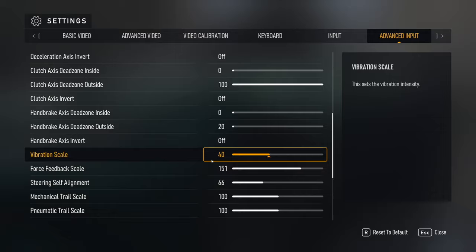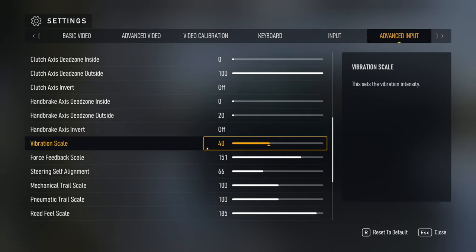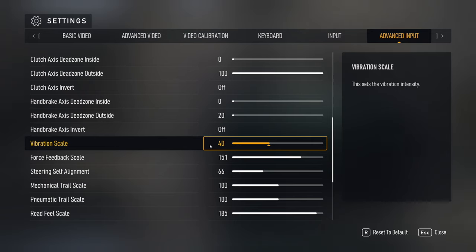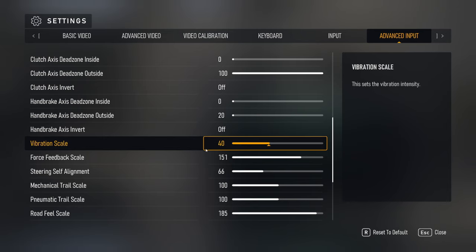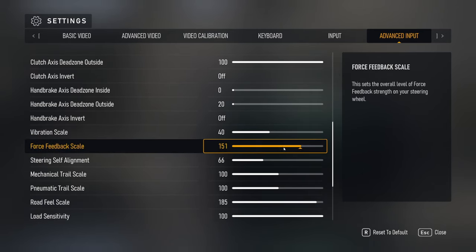Clutch, handbrake. Vibration scale I left alone at 40 — it seems to be pretty good. If you are in need of vibration for no reason, like vehicle vibration through your steering wheel, it doesn't help you as far as knowing what corners are coming next. The force feedback scale I turned up a good amount — 151.